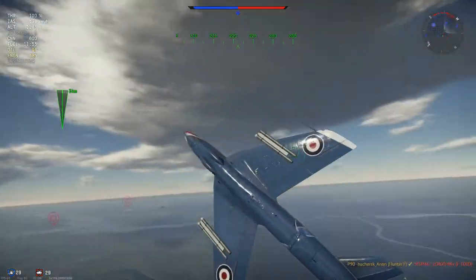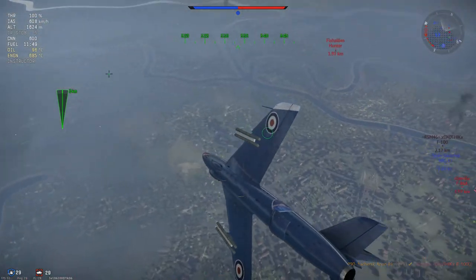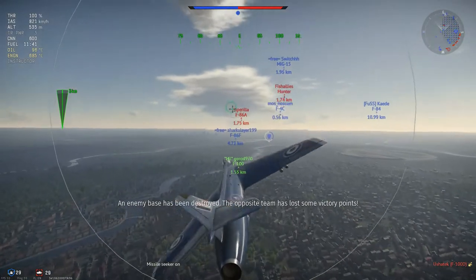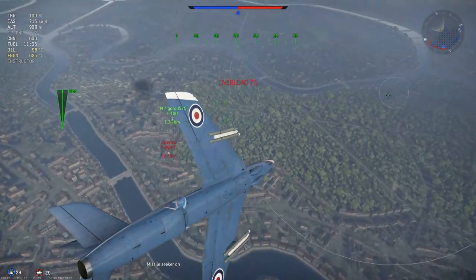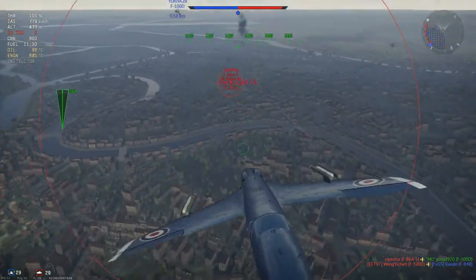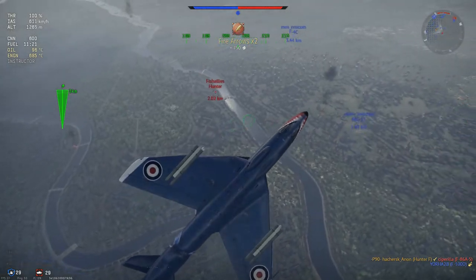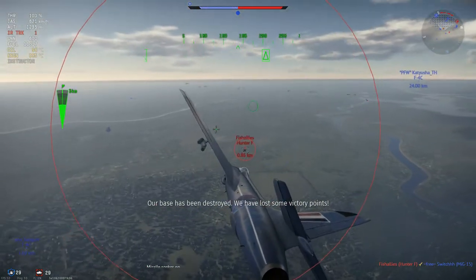I turn back round and go for this Hunter — Hunter is priority because of the SRAMs. He can't really do much in this kind of battle because of how slow he is. I still go for the Hunter and he dodges it. I turn around and go for the Saber who killed an F-100 — an A5 Saber killed an F-100, like how? I fire an SRAM and get about two kills. An A5 Saber killing an F-100 just shows why is the F-100 even in that position.